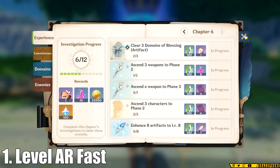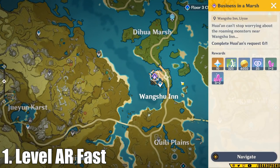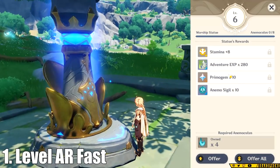In addition to your adventurer's handbook, daily commissions are really important for you to be doing every single day. They usually only take about 10 minutes tops, and they're going to give you a giant chunk of adventurer's XP based on your AR, so make sure that you're doing those daily. You can also collect all of the anemoculi and geoculi on your map and level up the statues of the seven, and every single level that you get on a statue of the seven is going to give you a nice chunk of XP.